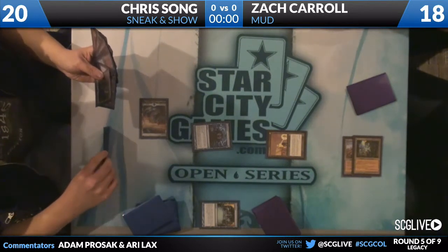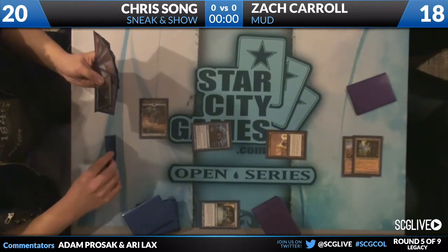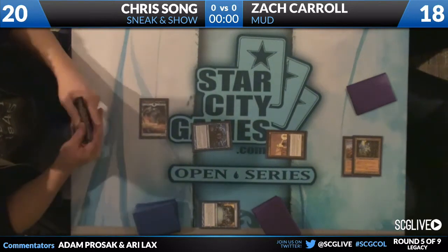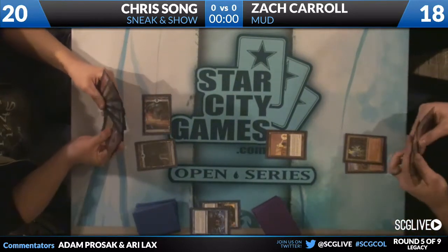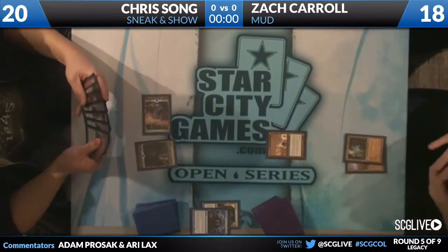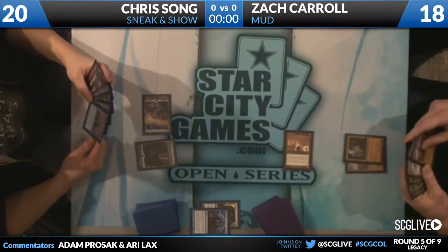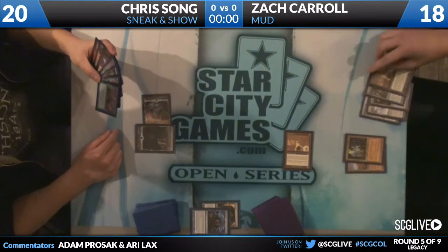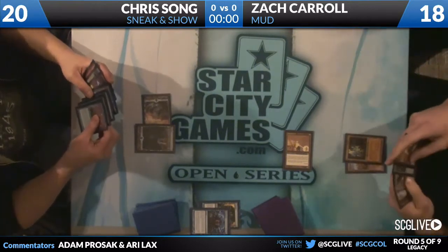One of the things the Sneak and Show deck can do is sneak in a Griselbrand and try to draw into a Lotus Petal and an Emrakul. You can't do that with a Trinisphere in play because Lotus Petal costs three mana to play. Trinisphere is a three mana artifact. Zach can probably reveal his hand and cast about ten mana worth of cards — a very mediocre ten mana for a Metalworker.